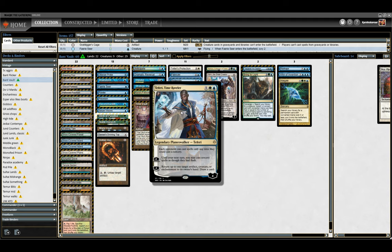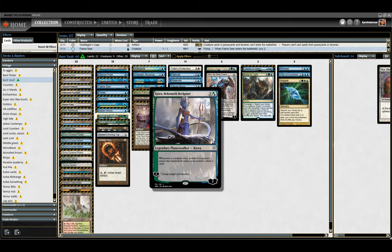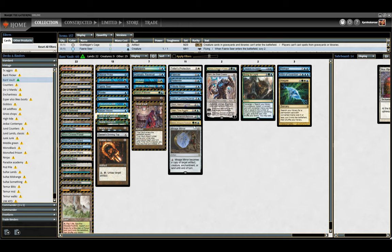Same with Teferi — we're looking to stop them from interacting with us, because once we go off, if they can't do anything other than sorcery speed, they just can't touch us. Kira untaps Time Vault. It's limited use, unlike most of the other ways to do it, but — oh no, I can only take seven extra turns. Life must be hard. Derevi attacks and untaps Time Vault when it enters — it's just good. Mirage Mirror, as I've mentioned, you can copy Time Vault and go off with Time Vault.